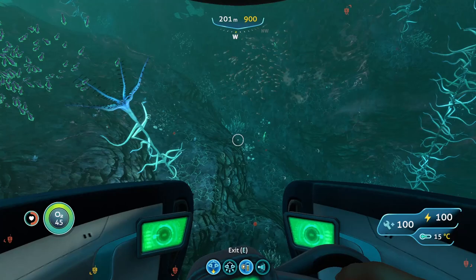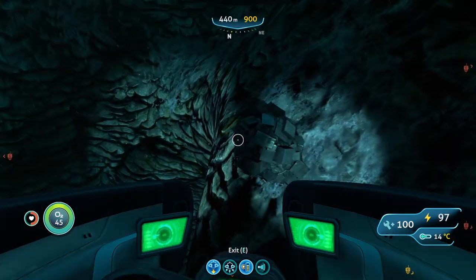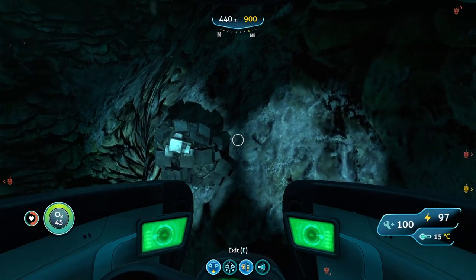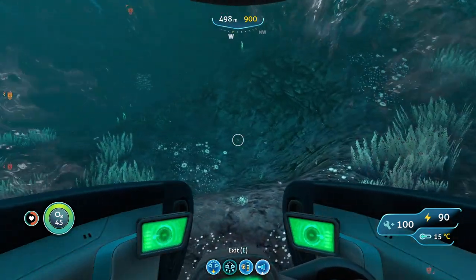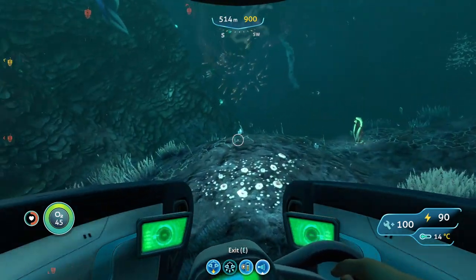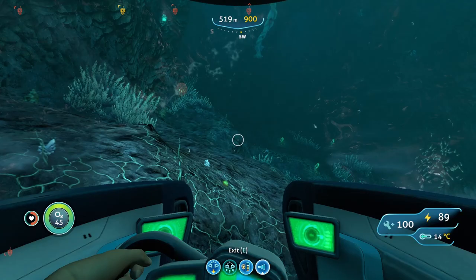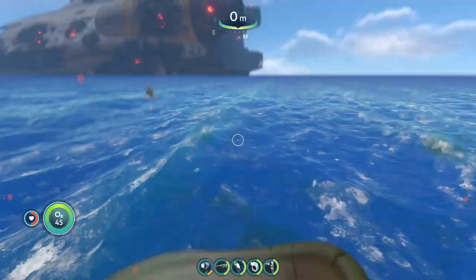We are now in the blood kelp zone and can start looking for lead deposits on the sea floor. We have the first deposit right here. Unfortunately it's looking like I was only able to find one deposit here — I've been looking for about six or seven minutes and haven't been able to find anything else. It feels like I've looked around the entire biome, so let's go on to the next spot.